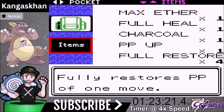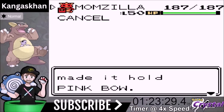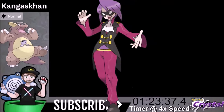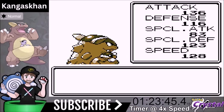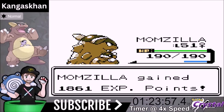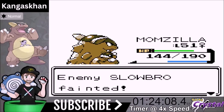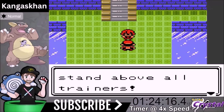The first member of the Elite Four is Will. I switch out the Pink Bow for the Nevermelt Ice, giving a 10% boost to Return — our Normal move. Return is a one-shot on Xatu. Jynx comes out — one-shot. Executor comes out; Hidden Power Flying almost gets a one-shot but it's a two-shot. Return does a bit more damage and cleans up. The second Xatu is still a one-shot with Return. We beat Will pretty handily.